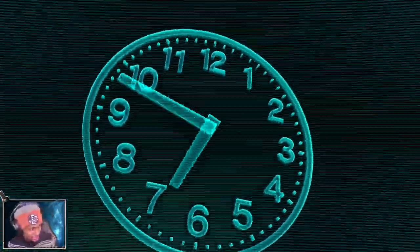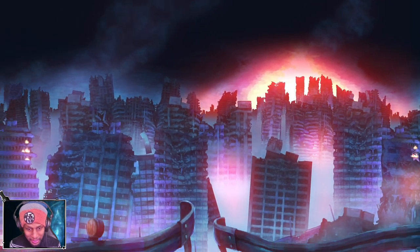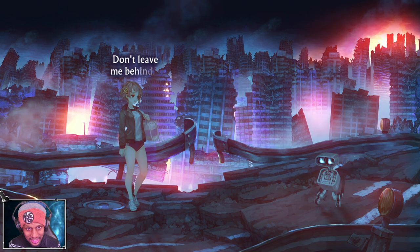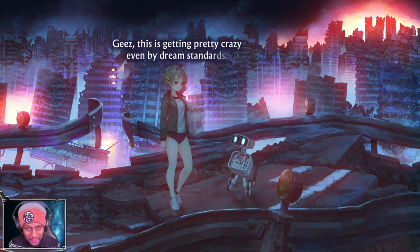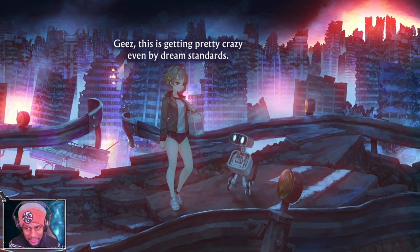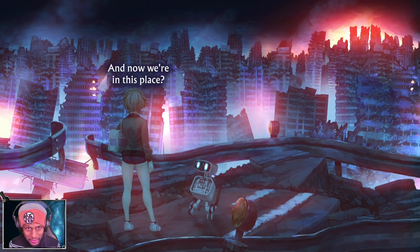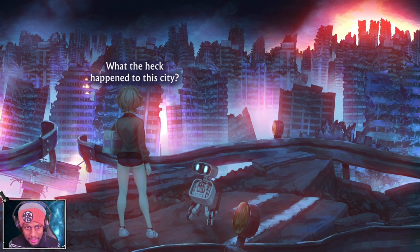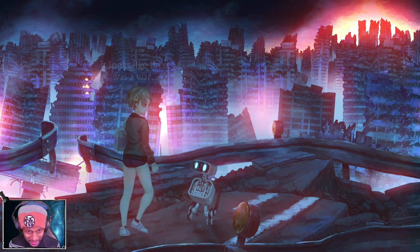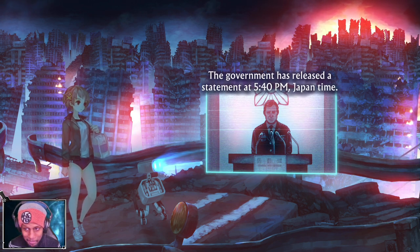She got sent to Mars on accident - you can't breathe on Mars. Look at that, she got herself killed! I think we went a little bit too far into the future. BJ, wait up - don't leave me behind! Is this the bad ending? Jeez, this is getting pretty crazy even by dream standards. One second we're at the shrine, then we're surrounded by this weird light - this is what the real world is. What the heck happened to this city? Clearly it got destroyed. The government has released a statement - communications with major cities around the world have not yet been restored.